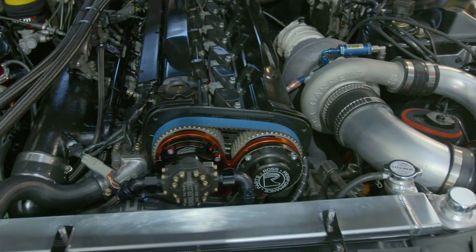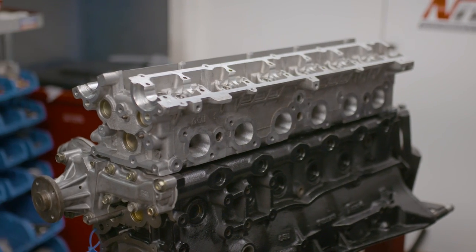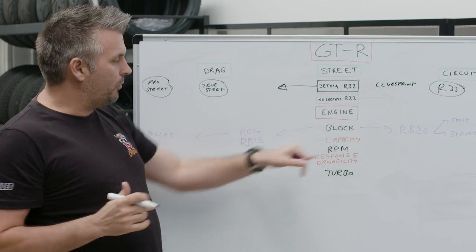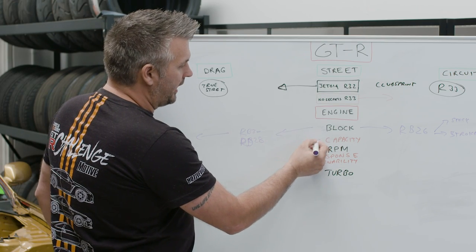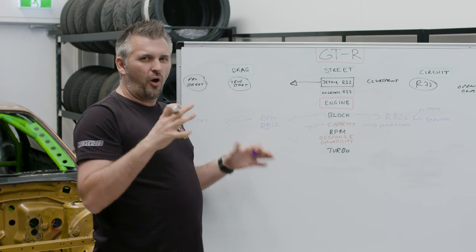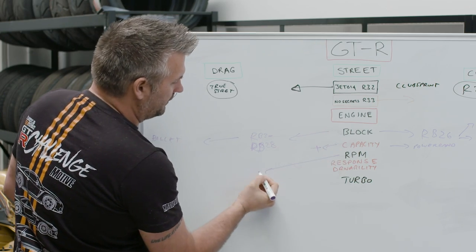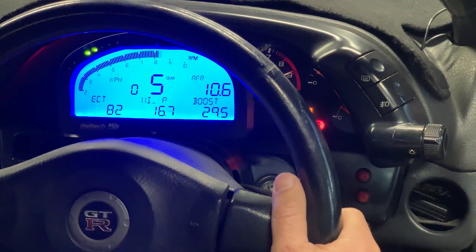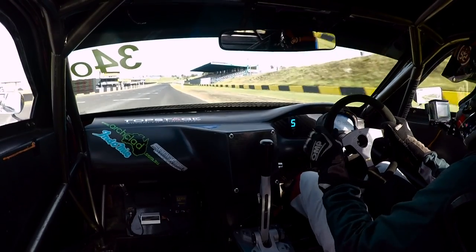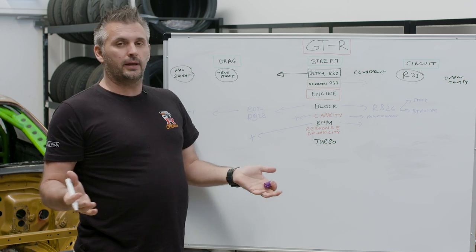That means our power band is obviously going to be limited by that. Block and capacity kind of work together. For drag you just want as much capacity as you can get. For circuit, it's more about the power band than outright power due to capacity, and this links back to RPM. For the gold car, we're going to use a standard head with valve springs and drop-in cams — that's it. We already know we can make 800 wheel horsepower with that setup.